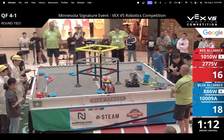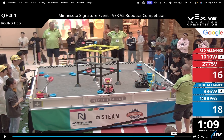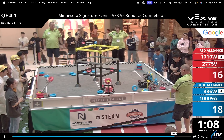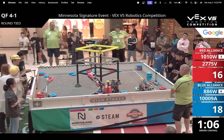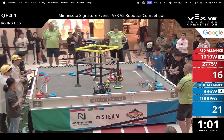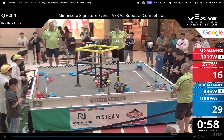Both of these Red Alliances have really good autonomous routines, giving them a huge advantage at the start. They got the autonomous bonus and they filled up their goals, which just leaves them in a spot where all they have to do is camp the corner and they can win the match. But one mistake they made — which could potentially cost them the match — was that 1010W didn't pass the goal off to 2775V.